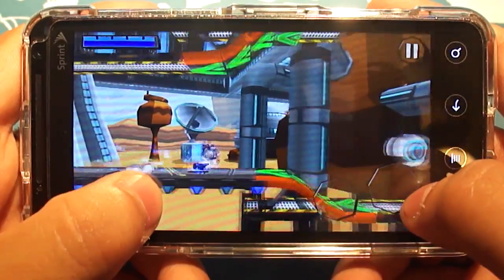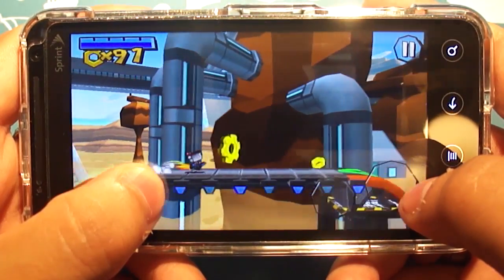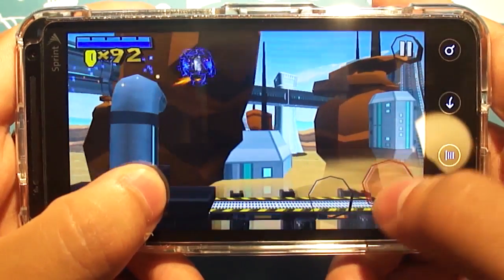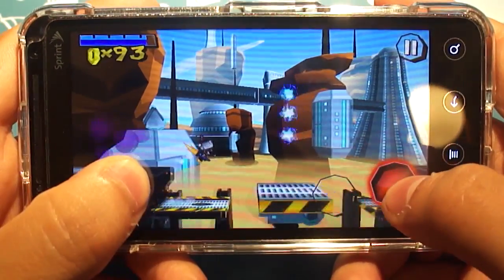In Roboto, you play as, surprisingly enough, Roboto, who is a skateboarding robot on a quest to find the lady robot from the title screen. The gameplay is a side-scroller, so it definitely harkens back to an older time, much like Mario or Sonic the Hedgehog, with a little bit of Mega Man thrown in just because of the cannon action you just saw.